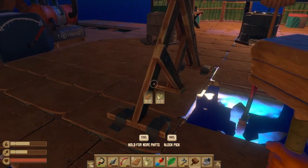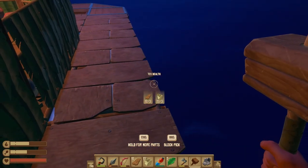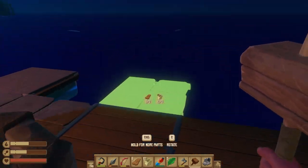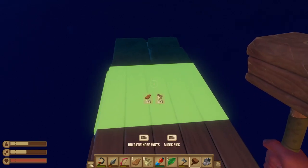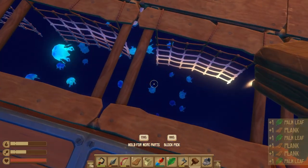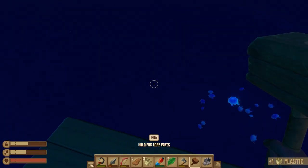We now need to start building this out — start up from this point. Two, three, and then a corner. Jellyfish underneath us right now. We're right over the reef. We could probably lower the anchor here.